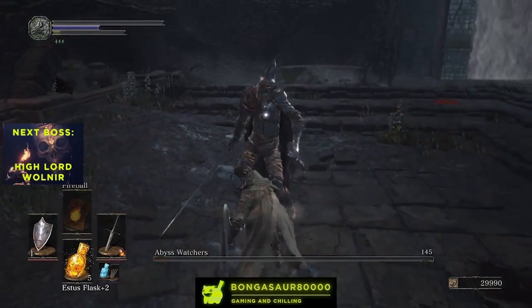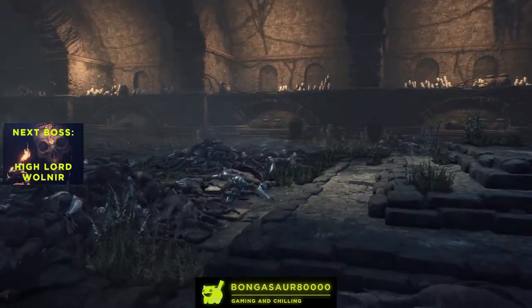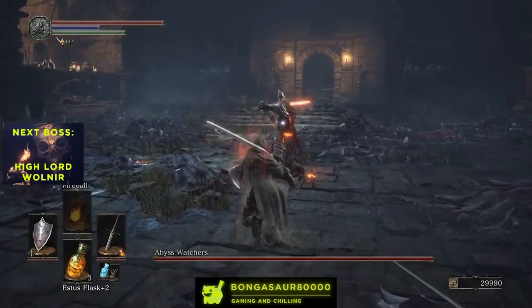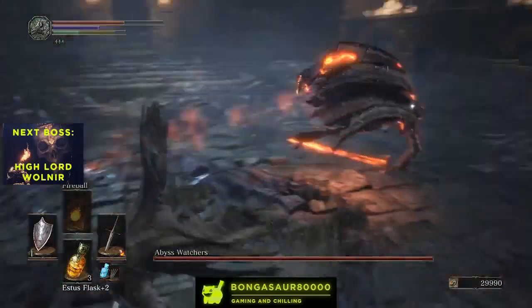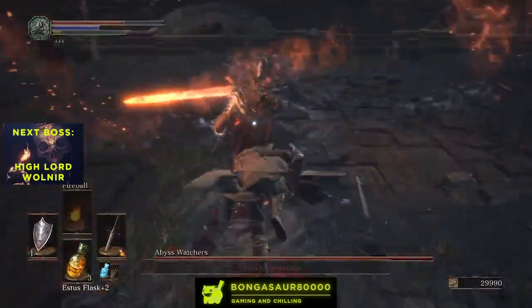It's not as easy as that, because once you defeat the first Abyss Watcher — as you can see I've just done here — that's when the real fight begins. This time you won't be fighting multiple enemies, but you'll be fighting one strong opponent. As you can see, this Abyss Watcher has a flaming sword, he deals quite a bit more damage, and he has some more wild and larger ranged attacks.